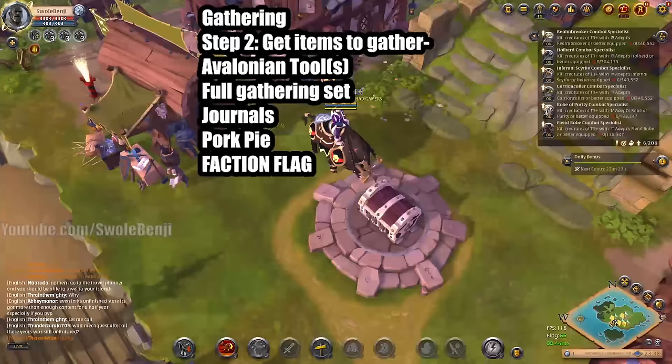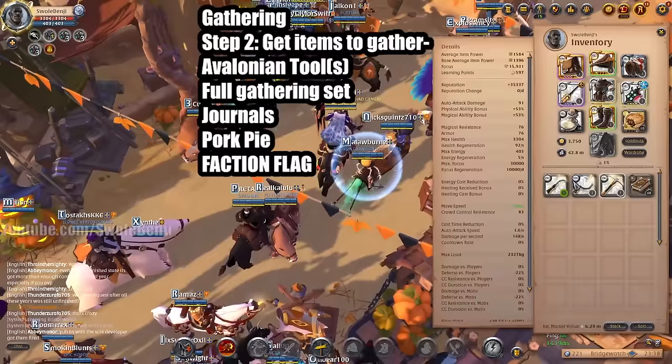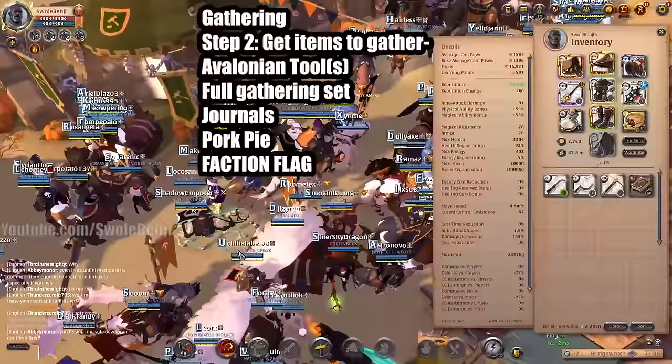Next, it's time to get your items ready to gather. You want to get the best transport mount you can get, the Avalonian tools if you're gathering more than one thing, a faction flag up, and also make sure you bring journals and a pork pie. This is super important so you can maximize your gathering potential.